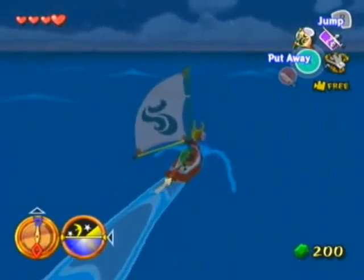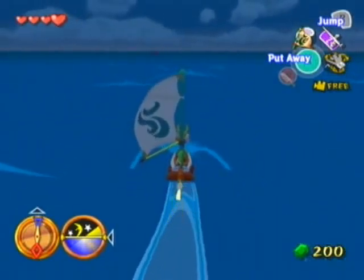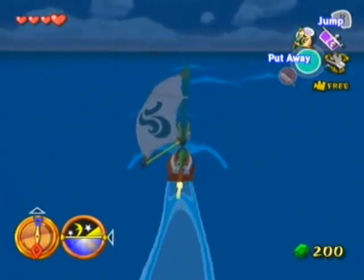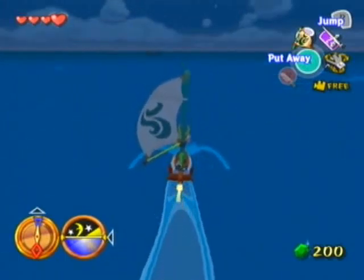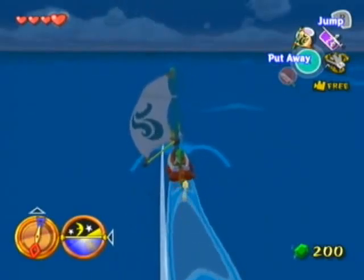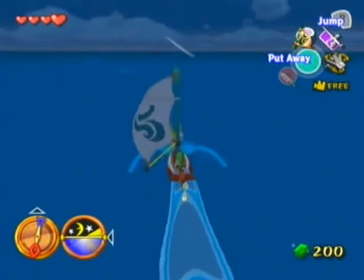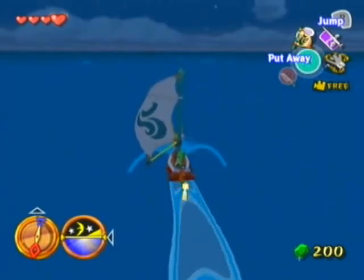We're off sailing again. Is it still going south? Because if it is, I'm going the wrong way. You need to set the wind to south to actually get in the boat, but once you're in the boat you can change the direction of the wind. But you still can't really sail anywhere at this point because they haven't given you free reign yet. You can go back to Windfall or Pauper Isle.